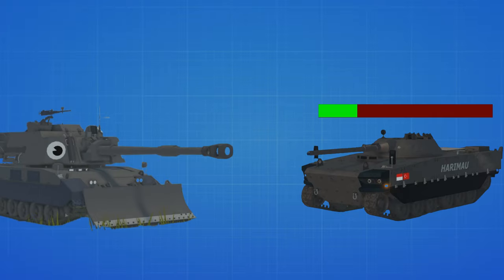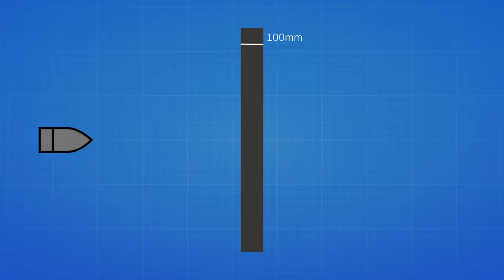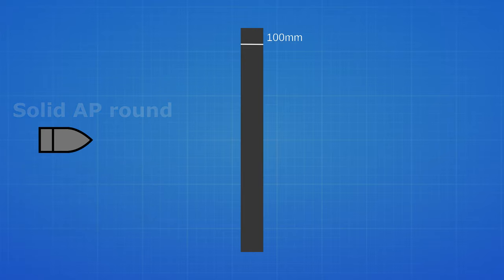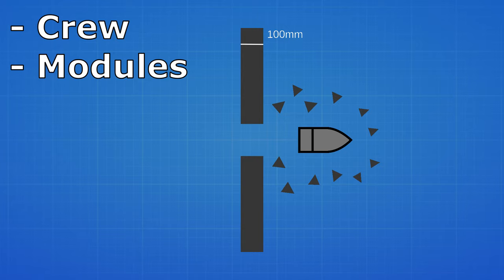In this game we have a realistic damage system which means that you won't be joining a match seeing a guy with a health bar on top of his tank. You shoot it, you explode it, the end, you won — no. In this game we have a realistic style of damage. Let's take as an example a flat plate against a solid AP round. Let's take this gun stats as a measurement and it can penetrate this 100mm plate. After the penetration it will release what we call shrapnel or spall. This will cause damage to crew and modules.